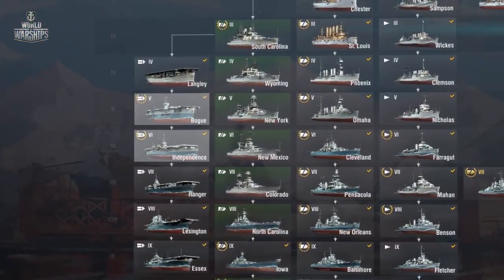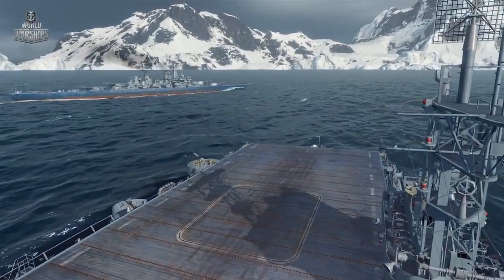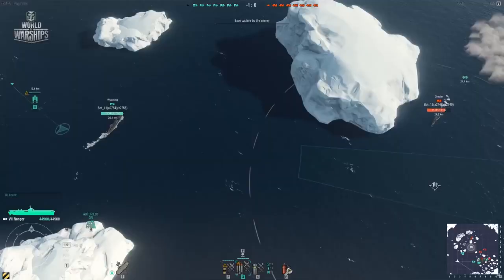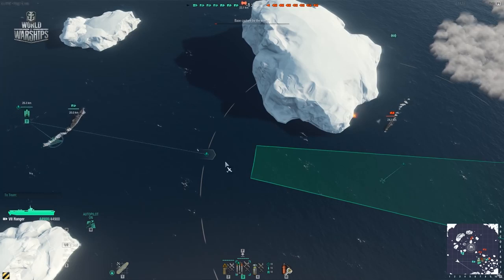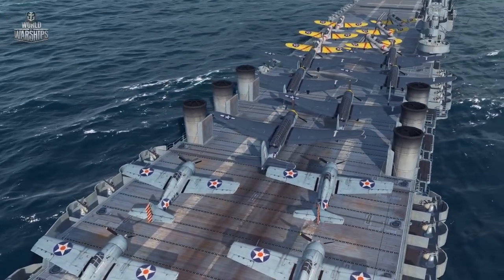At Tiers V, VI and VII, a player can get light and escort aircraft carriers: Bogue, Independence and Ranger. These ships will help you to master different game tactics. Each can carry three types of planes, opening up more options to the player.